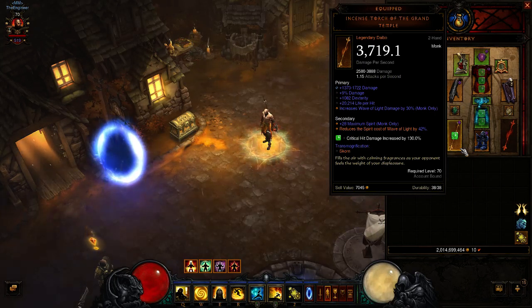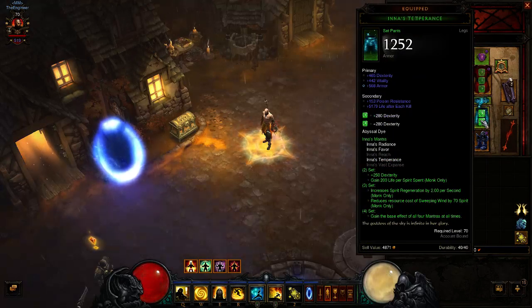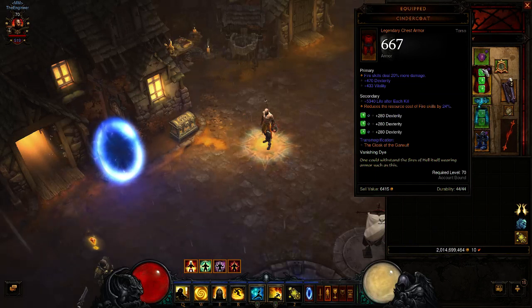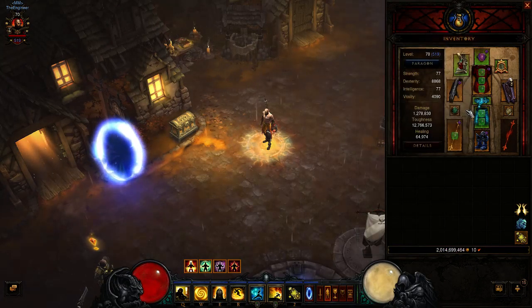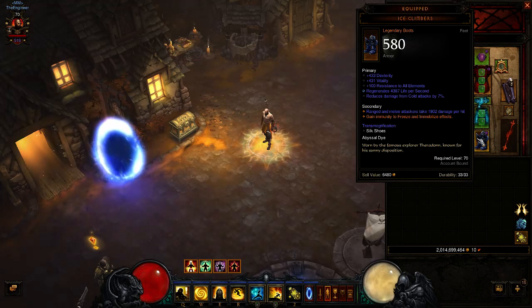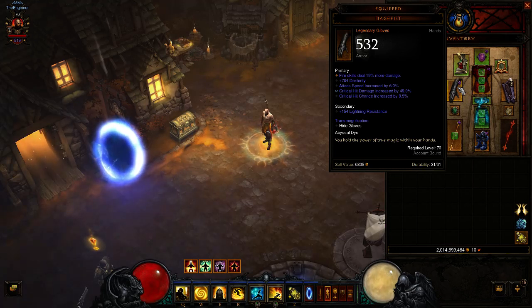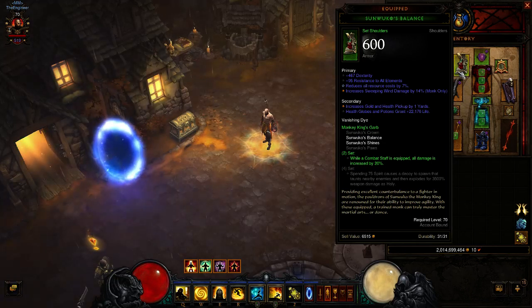I'm running a four-piece Inna's set with the helm, belt, and pants — those are just the pieces I chose. There's also a chest piece but I wanted my chest to be a Cindercoat because this is a fire build. For boots I went with Ice Climbers — you can't get jailed or frozen, you still take damage but you're not being immobilized, which is nice. For gloves I went with Magefist; crit chance, crit damage, and attack speed are what you want. Attack speed is pretty important for this build — more attack speed means more bells.